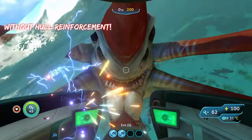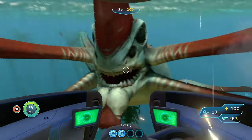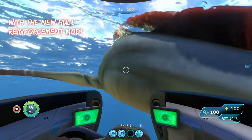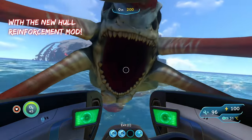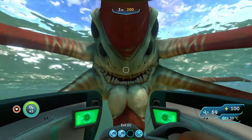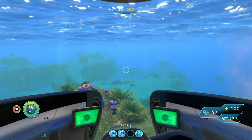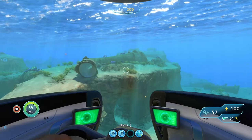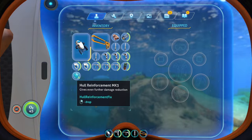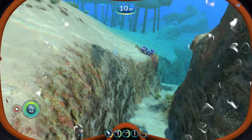Without the module, the reaper does about eight damage per tick — about 24 damage overall. With the new hull reinforcement equipped, I'm only taking four damage per hit. He was doing almost half damage compared to without the module, which is exactly what the base game hull reinforcement should have done all along.